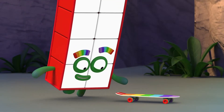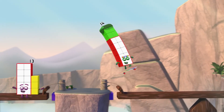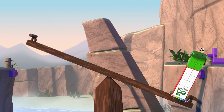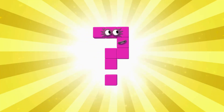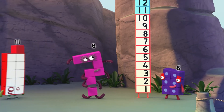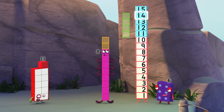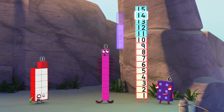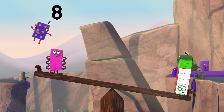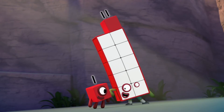Grab hold! One more bridge to go! Wahey! Whoa! We need to balance out 14. Somehow! Octoblock, think! 1, 2, 3, 4, 5, 6, 7, 8. Hmm... How do I get from 8 to 14? From 8 to 10 takes 2 blocks. And 14 is 10 and 4. So I need 4 blocks more — which makes 6 total. 8 plus 6 equals 14! Grab hold! Thanks to our team, we've got a clear run at goal!